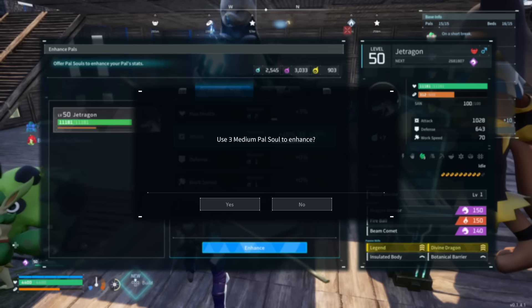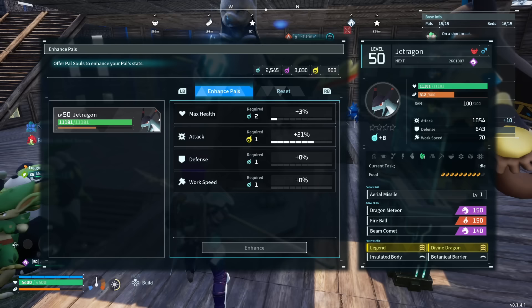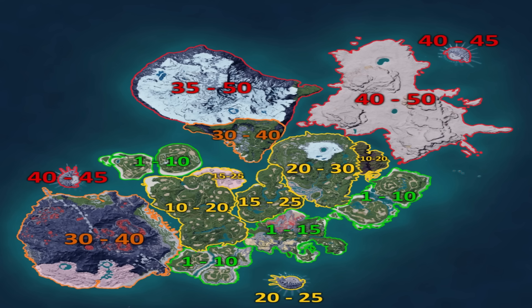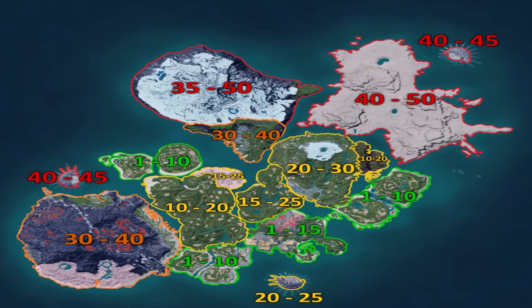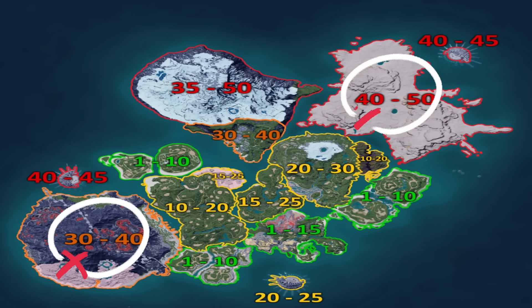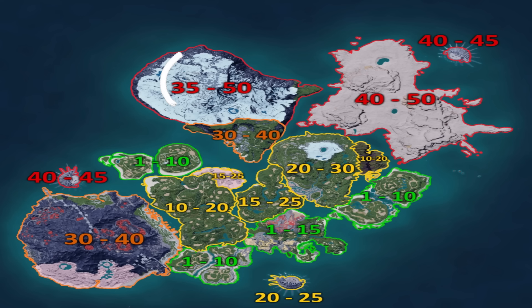Let me explain the map quickly so you get a rough idea. In Palworld there are different sections of the map designated by Pal level. Anything below level 30 will give you small souls — killing enemies or opening chests in those regions. Anything around level 30 to 40 will give you medium souls, and anything level 40 and higher will award you large souls.